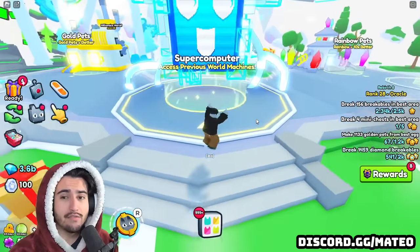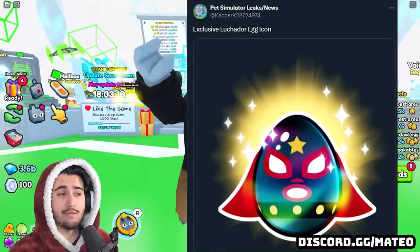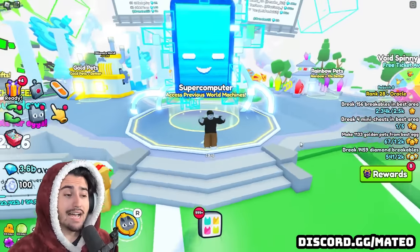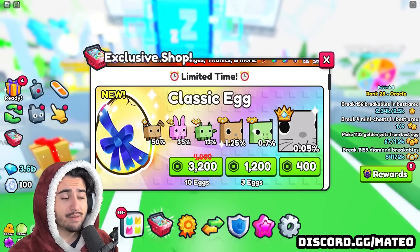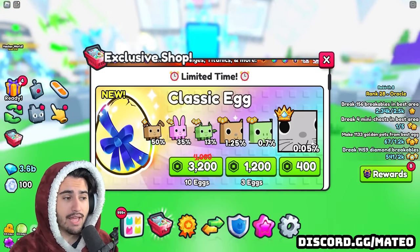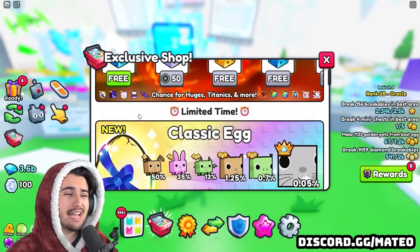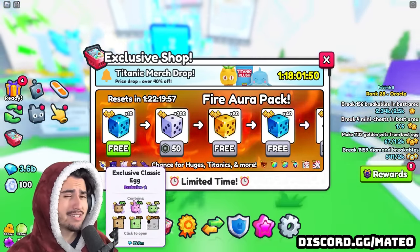The next investment leak is that we're getting a new exclusive egg tomorrow — the exclusive Luchador Egg. Luchador basically means fighters in Spanish, referring to the masked wrestlers that go by those names. What this means for investments is that the current exclusive egg, the Classic Egg in the shop right now, should potentially be leaving. When the Classic Egg came out two weeks ago, they did keep the previous Spongebob egg in for an additional week, so possibly the Classic Egg could stay alongside the Luchador Egg.